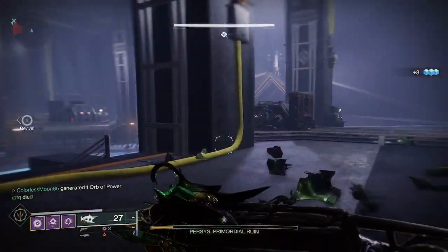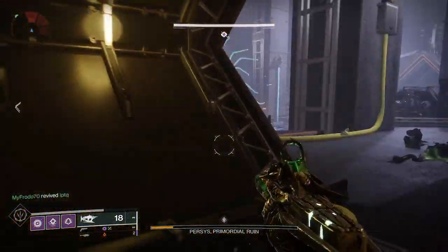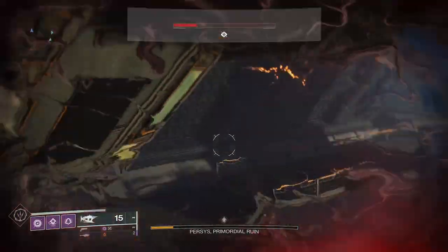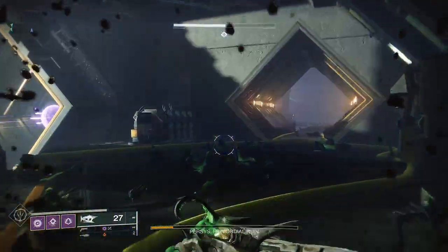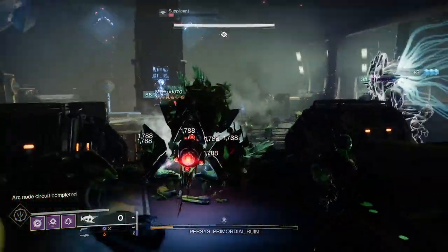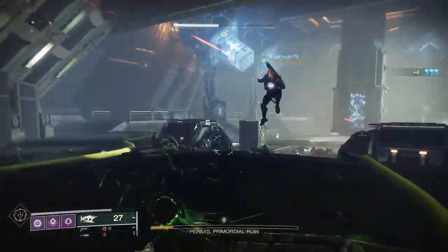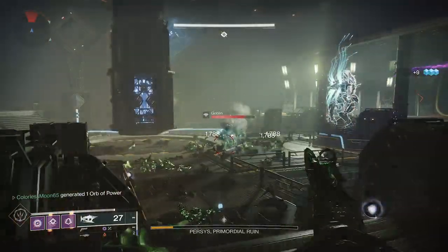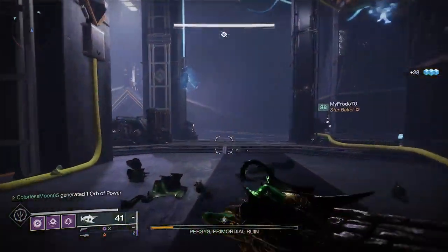I can grab him. Grab him. I've got her — I got him. I have gone, like, no heavy ammo. I've been pretty good about picking up heavy ammo. That's one. Speed run. I said speed run and he hates me. He hates zoomers. Run! He hates zoomers. You tried to explain NFTs to him, didn't you? Yes. Speaking of NFTs, do you guys use an AI generator to make avatar art?